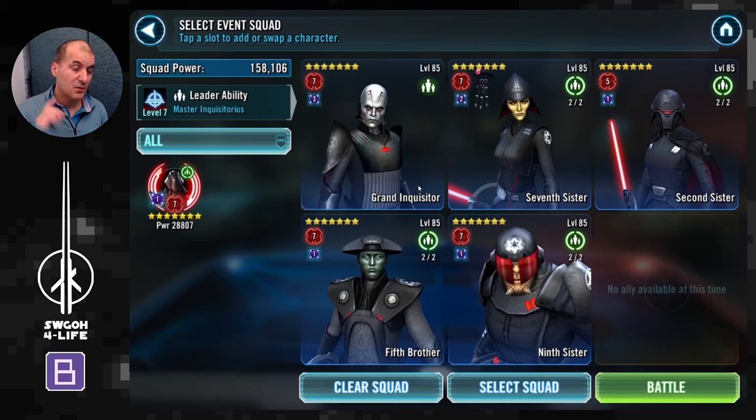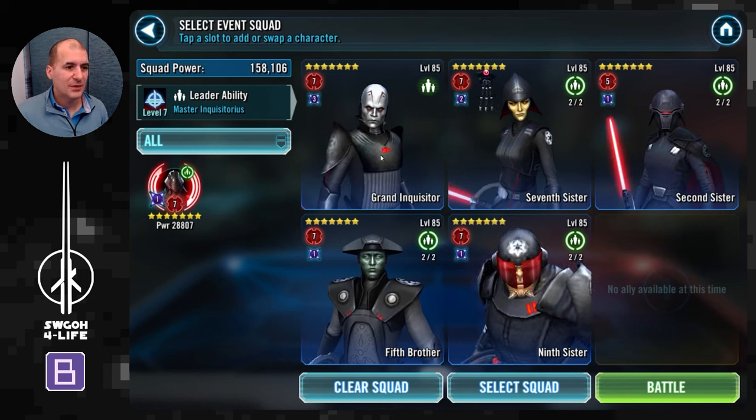All my guys apart from Second Sister are Relic 7 — I reliced them up for the River mission — but even at Relic 5 this should work pretty much the same. Quick overview of my modding strategy: the enemy is very fast, so modding for speed shouldn't be a priority. For 9th Sister, throw on as much health and protection as you can. For the other guys, mod for damage — offense or critical damage sets.